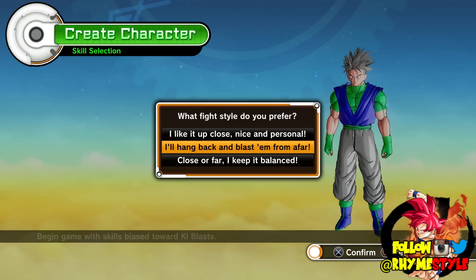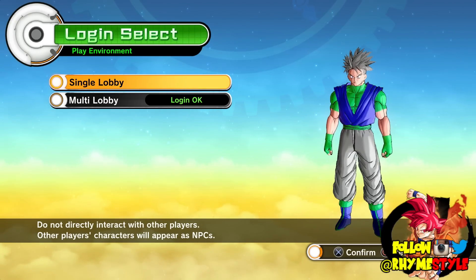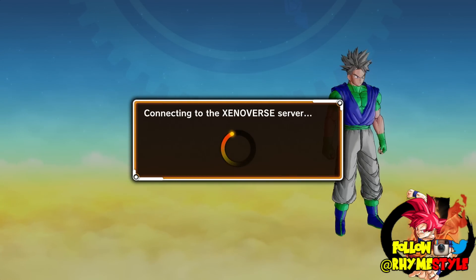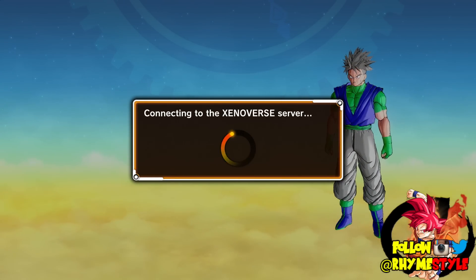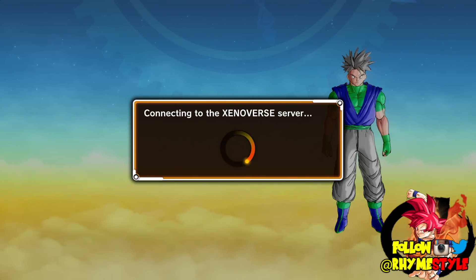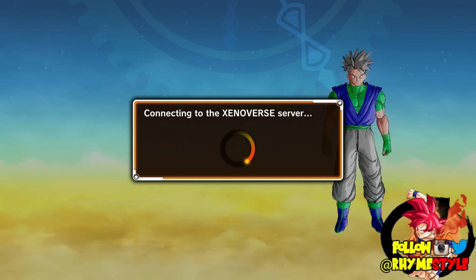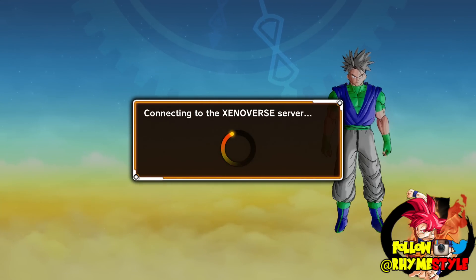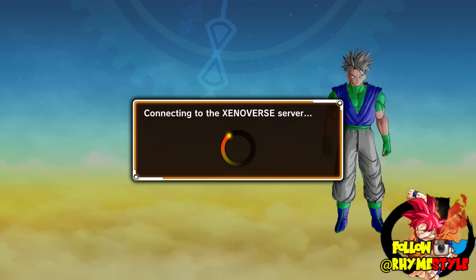What fight style do you prefer? Let's keep it balanced for now, because it doesn't matter — this is just the basic attack options when we first start the game. As soon as we jump in we're going to run to the Time Temple and do the prologue. When we get there I'm also going to choose my character's attacks. I probably have about 60% of every move unlocked in the game. Hopefully it's going to let me connect to the Xenoverse servers.